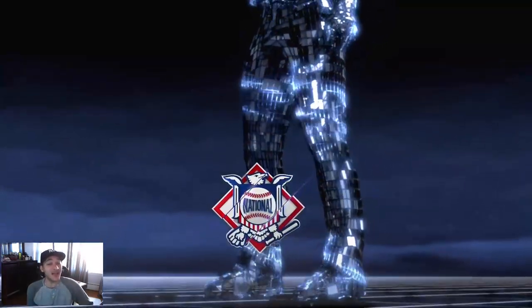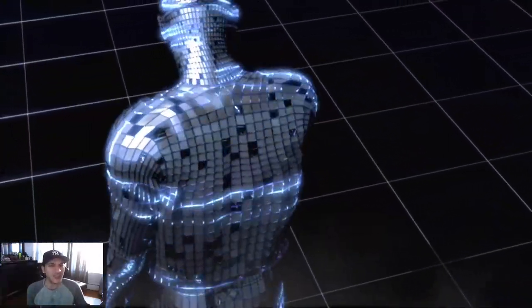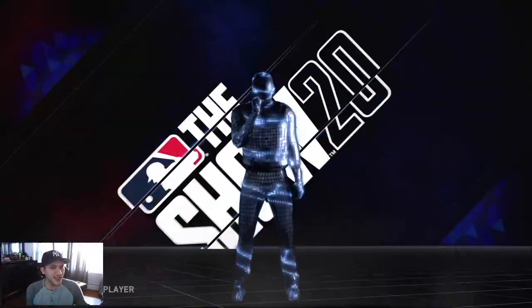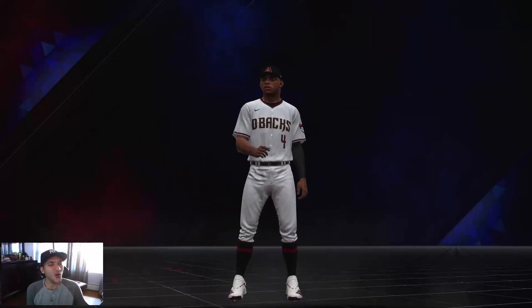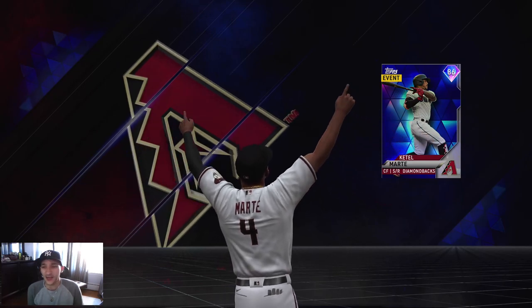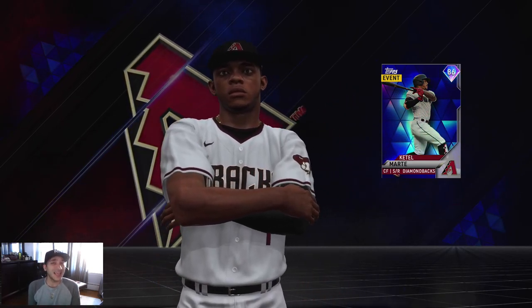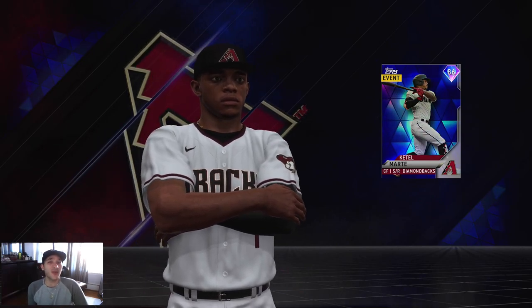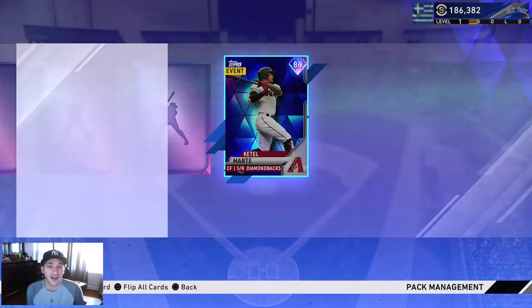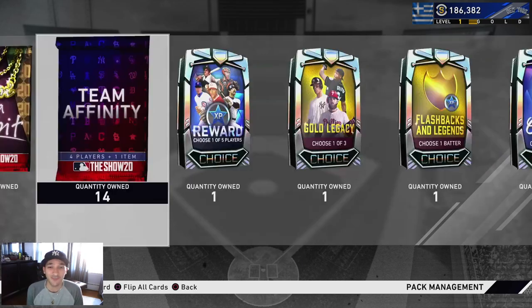Let's see who it may be. Our diamond luck has been hitting lately - National League, looks like a hitter, center fielder - Ketel Marte! We can actually finish up the Diamondbacks collection because I only needed that diamond player. We've been hitting lately. This is why we grind - every pack we've gotten so far has been a free pack. So that's a 25k player right there - a lot of progress.